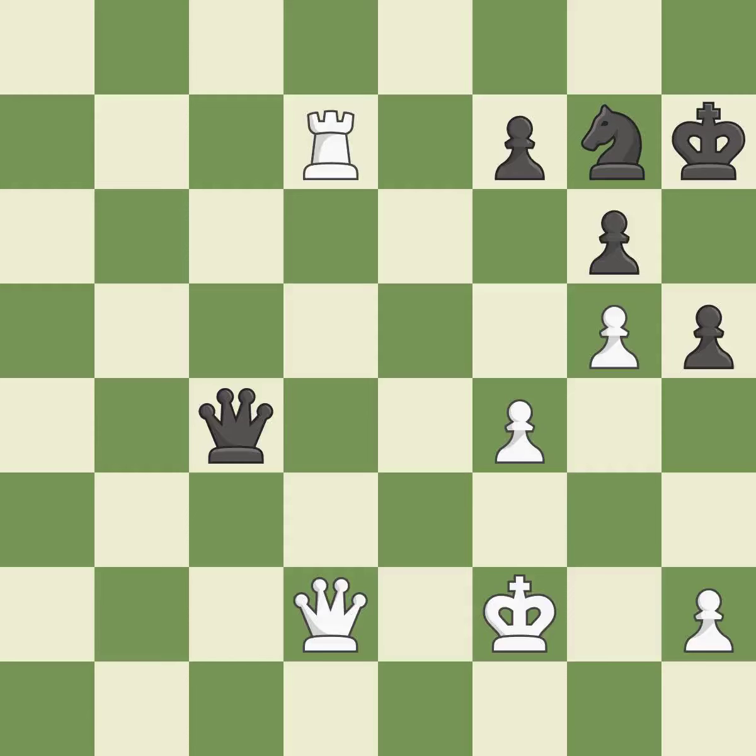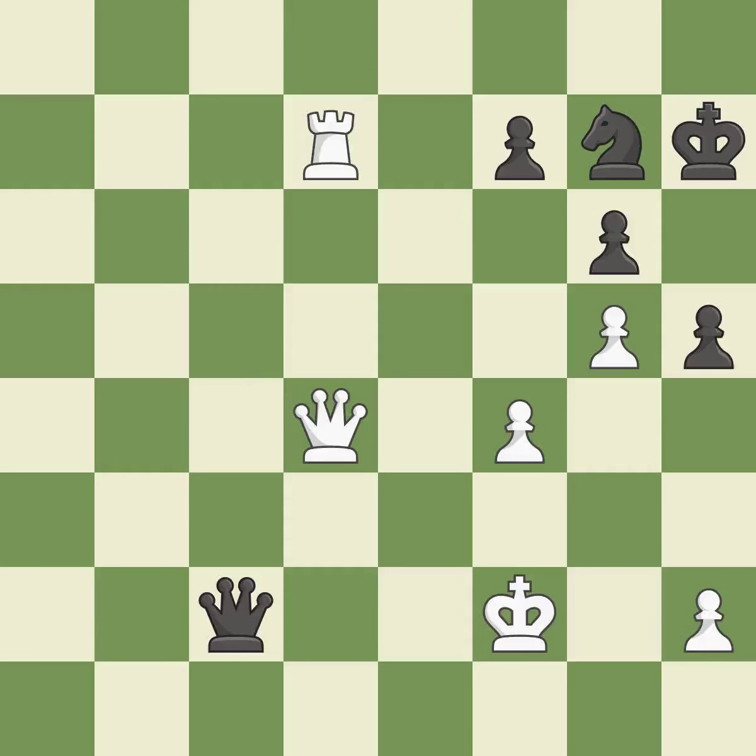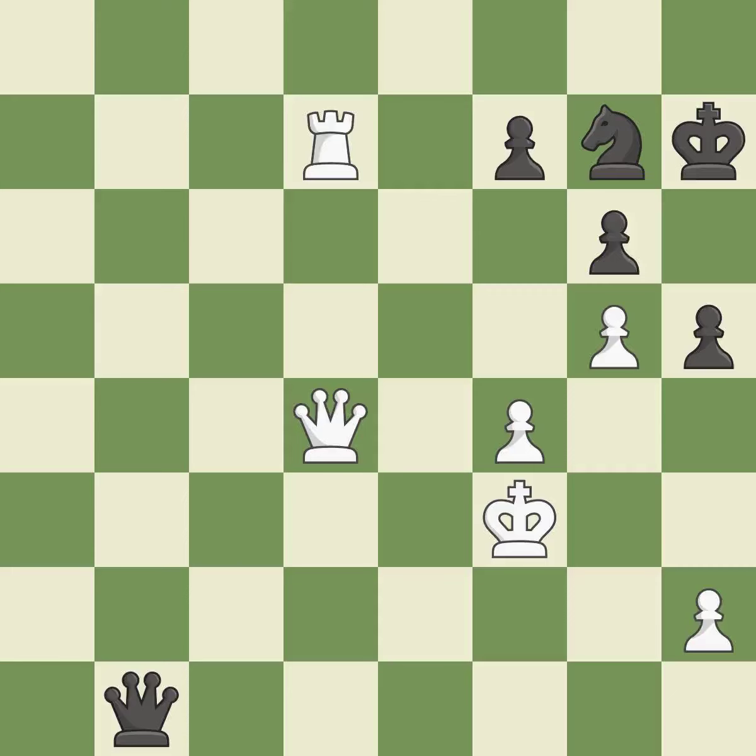Thus, the attacked pawn is protected — that is good. This provides an equal exchange of parts. This raises the possibility of an eventual checkmate — that's good. The queen is therefore moved to safety — it is ideal. This avoids the queen's check — it is ideal. This is a missed chance to imply that gaining a queen is possible — that is an inaccuracy. This is not the best approach — it is incorrect. Thus, the attacked pawn is protected — that is good.